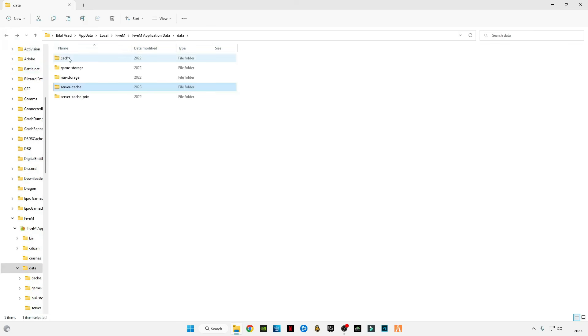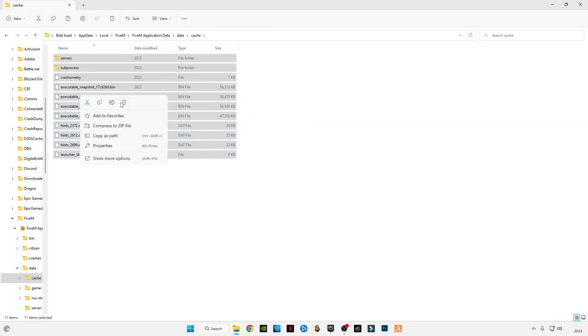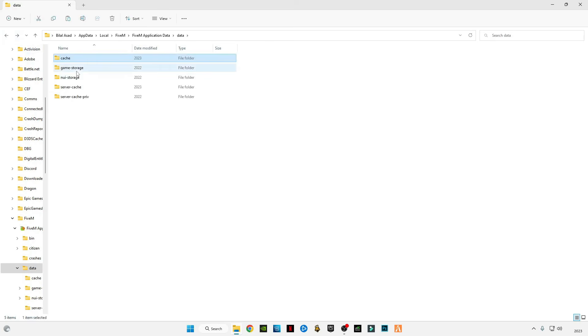Go back and also delete the top cache folder, which is about 255 MB in size. Press Ctrl + A and delete all these files. Do not delete Game Storage, NUI Storage, or Server Cache APRIB — just delete Server Cache Memory and Cache Memory.